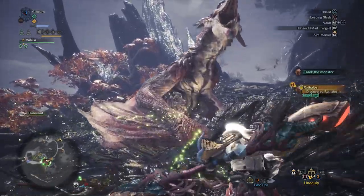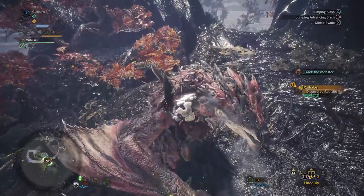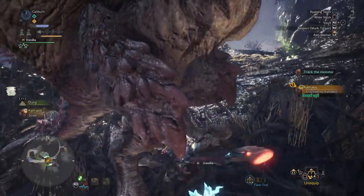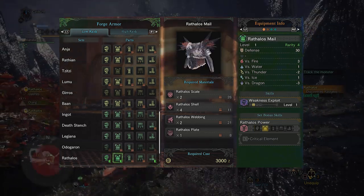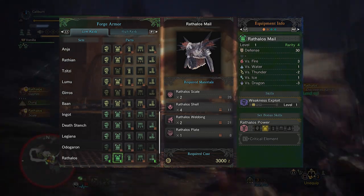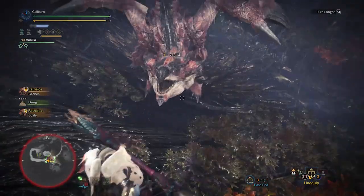You're so close to high rank here that you may want to avoid farming and just move on. Of course, this is an idealized armor guide. Rathalos has good gear — pick up the Rathalos Helm for Attack Up, then build the chest for Weakness Exploit, giving you a massive affinity bonus while attacking weak points.